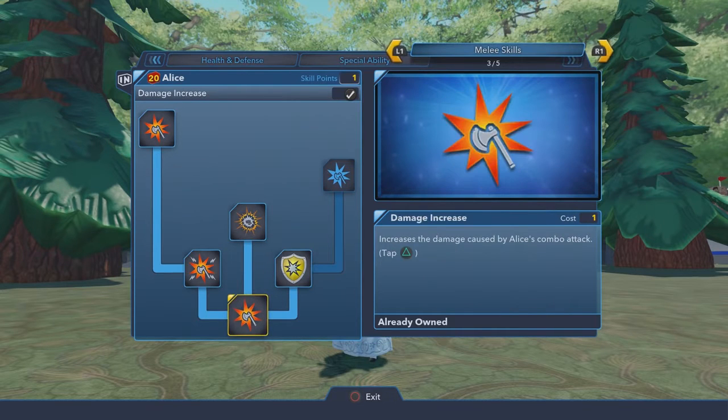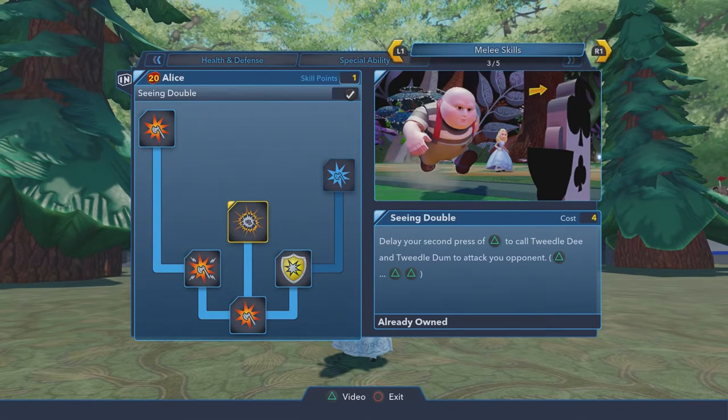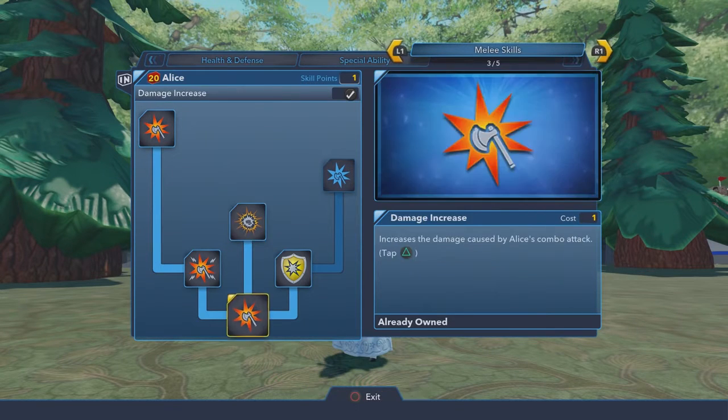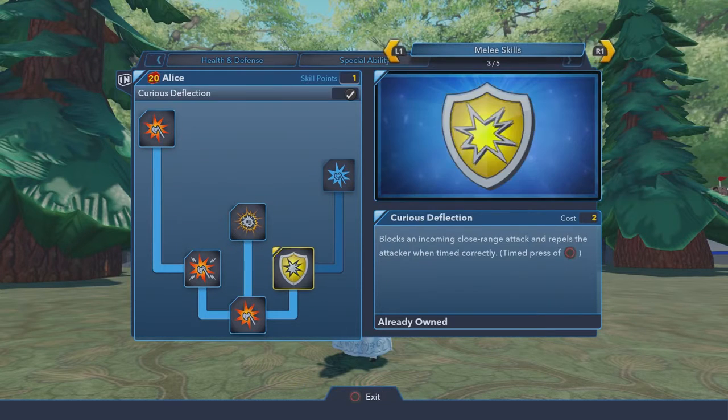So here is just her combo. She uses a flamingo to attack, kind of like a sword, lightsaber type thing. And she can also summon Tweedledee and Tweedledum. We haven't actually seen that yet, so we will see that soon.